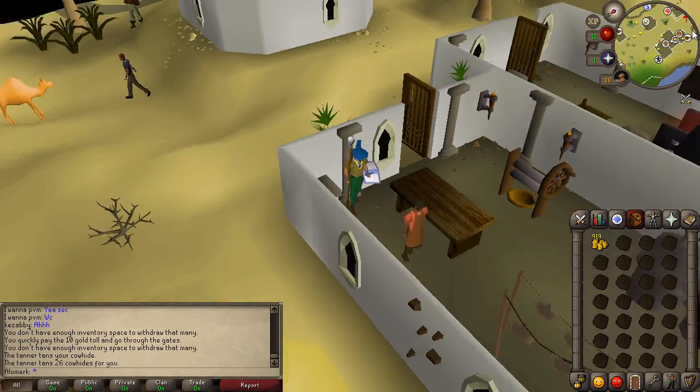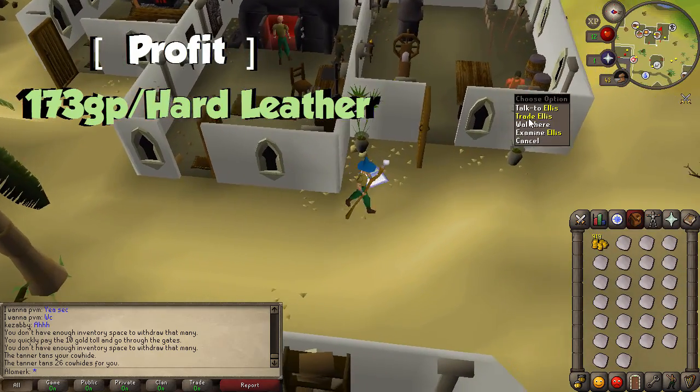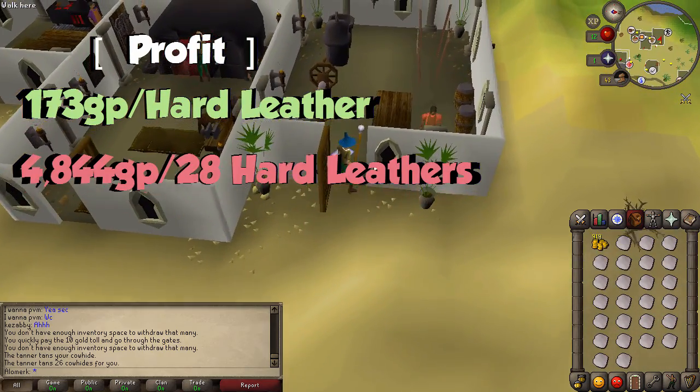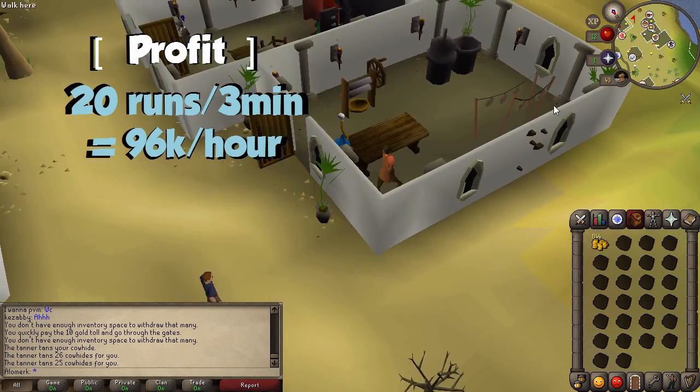He's gonna give you hard leather in return. Each hard leather goes for 173 gp in the Grand Exchange, and a full inventory gives you 4844 gp back.